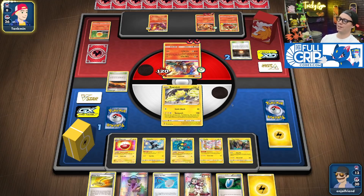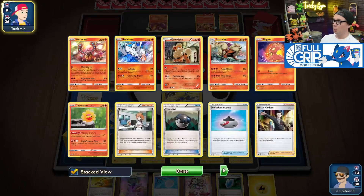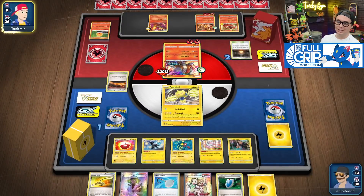This has been a really close game. Don't get it twisted — when Trevor Colressed for 10 and whiffed the Magcargo, that was so big.